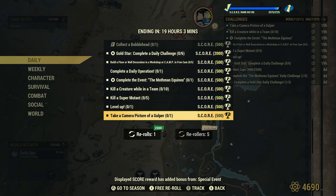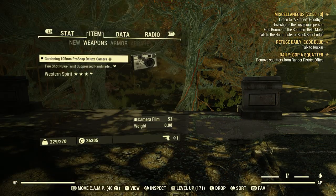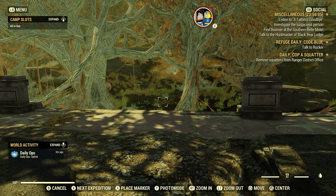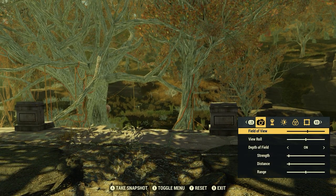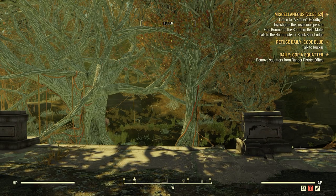This daily says 'take a camera picture,' so that means we go under our weapons and use this bad boy right here, the ProSnap Deluxe camera. Don't get this confused with photo mode. Here on the main screen where your map is, at the bottom of the screen you see photo mode. If you do this daily with photo mode, it's not going to work. You need to use the ProSnap Deluxe camera.